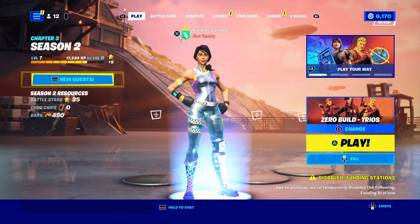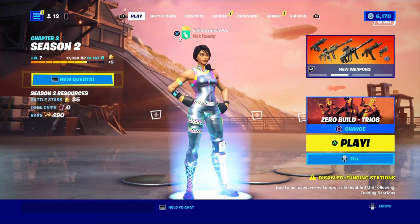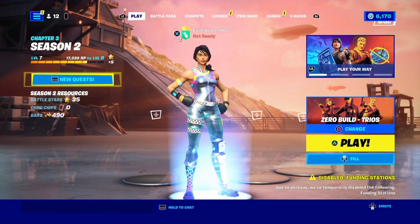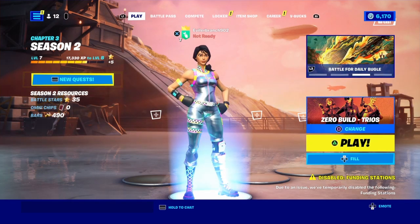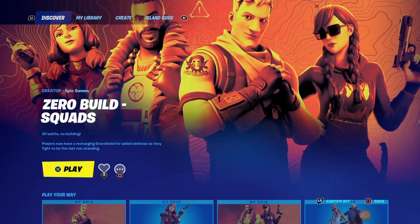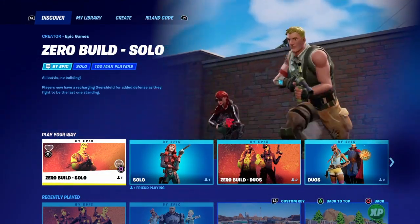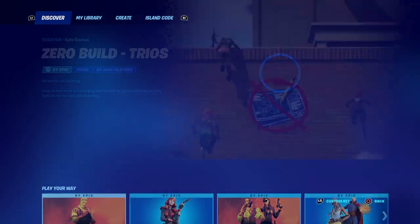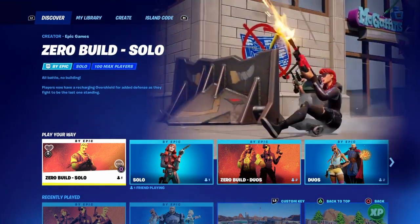To get started, make your way into the Battle Royale Main Lobby. Once you're inside, look at the bottom right of the screen and you're going to see Change, Play, and Fill. Go over to where it says Change. Then you're going to see Discover, My Library, and Create Island Code.